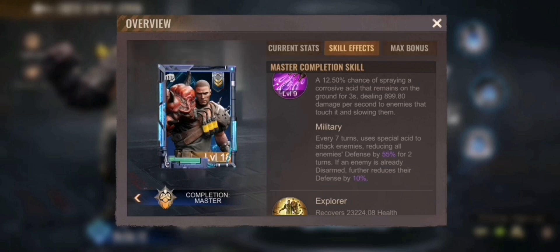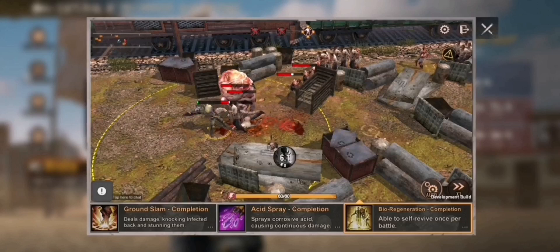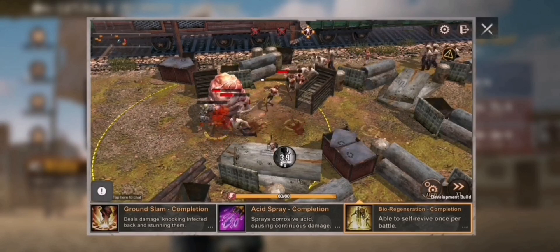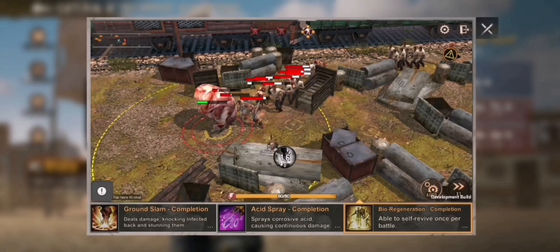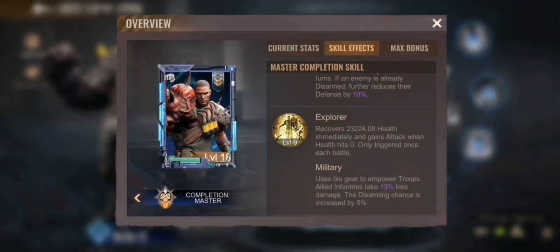So even within the hero there is a combination of skills — the first skill disarms them, and the second skill even decreases their defense. The third skill uses biogear to empower troops: allied infantry take 13% less damage, and the disarming chance is increased by 5%. So with the third skill you can keep pushing to disarm the opponent.